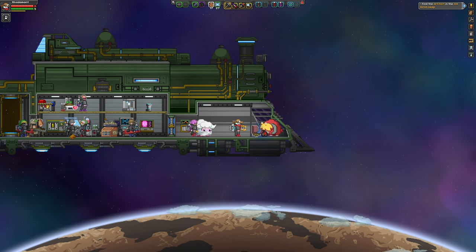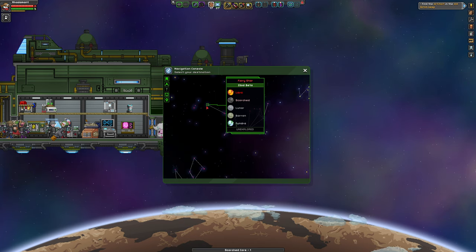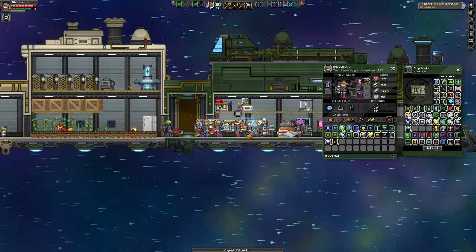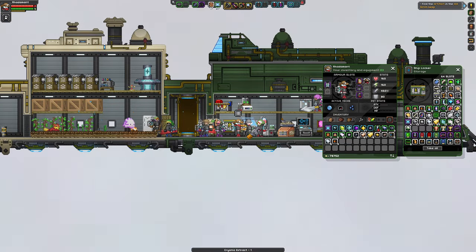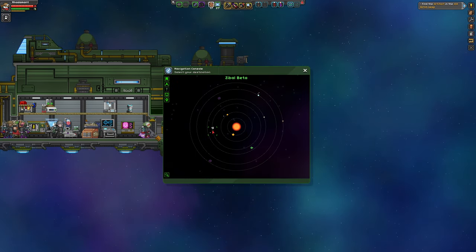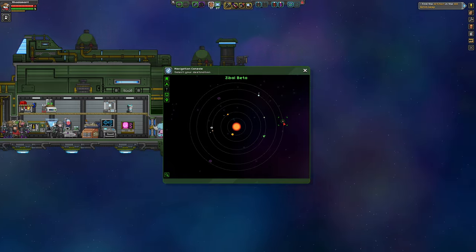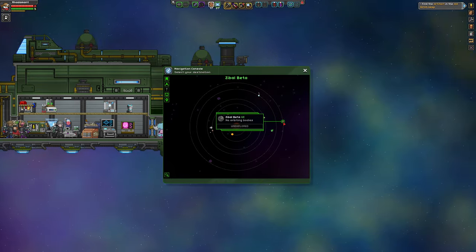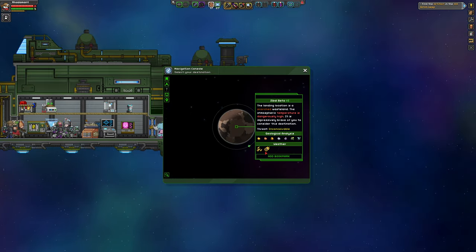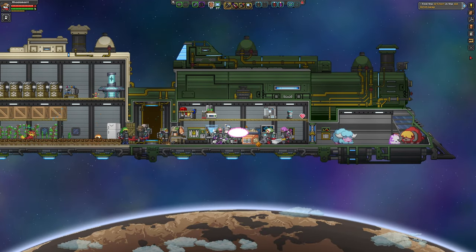On the search for additional planets. We searched this one — there is no more scorched here. Zebulbeta, we're heading your way. So there seems to be two scorched planets here; hopefully one of them is inhabitable. If I find that, I can always throw down a flag and return later when I have the ability to make a Novakid colony.